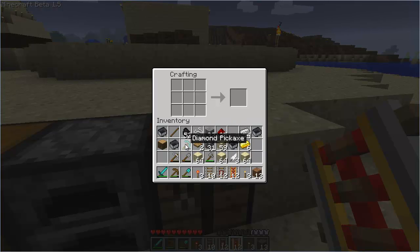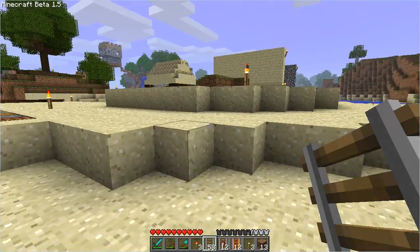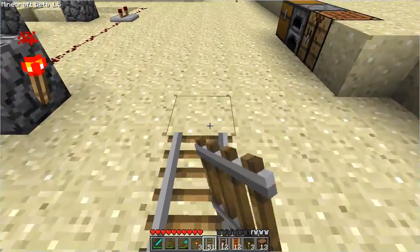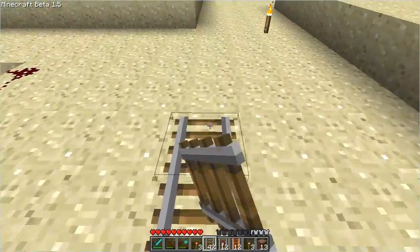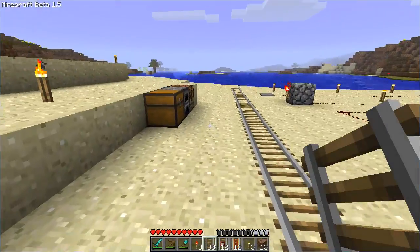Alright, so now what I'm going to want to do next — I've got like no wood right now, this is crazy — alright, we're going to just make some more regular rail and we're going to do some testing with this and just see what these things can do. We're going to draw a straight track out like this, and this is going to be our track for this episode.